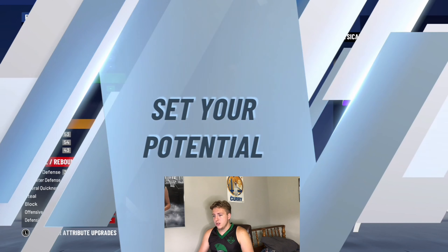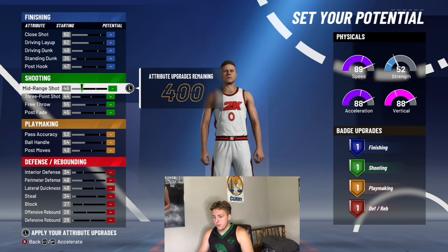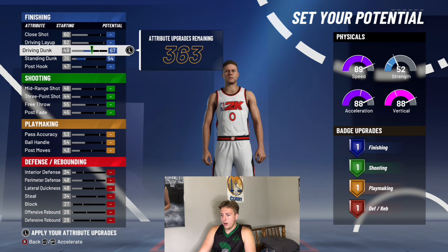Okay guys, so the first thing you need to do is when you get to your skill breakdown, you want to make it a playmaking finisher. That means it has a lot of both playmaking and finishing, which is this one down here at the bottom. It has a little bit of green, a little bit of red, but it's mostly blue and orange — which is finishing and playmaking. So you want to click that.